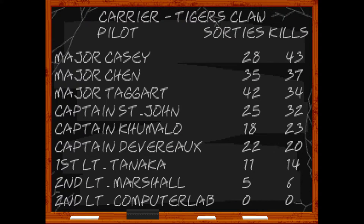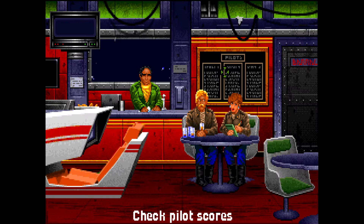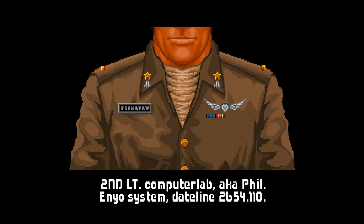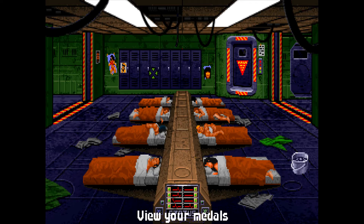Here we've got the pilot scores — you can see how many trips you've been on and how many kills you get. As you progress, you'll get a lot more kills. Here we go into the barracks. Up here, if you do well, you get certain medals and promotions, and you'll see them all here.